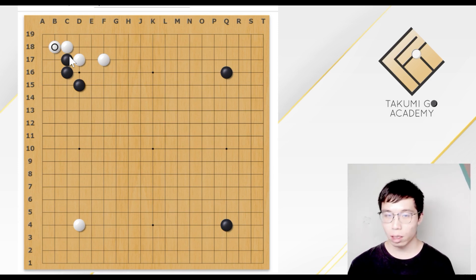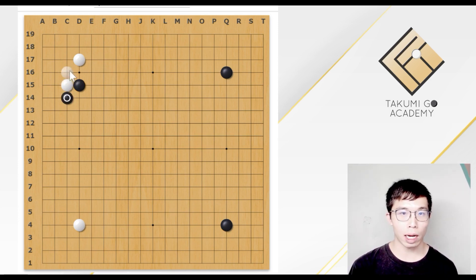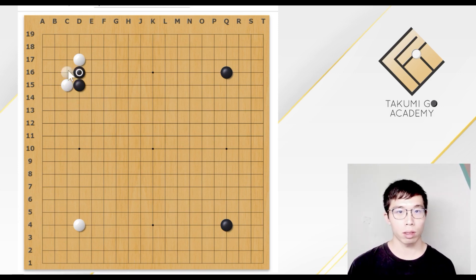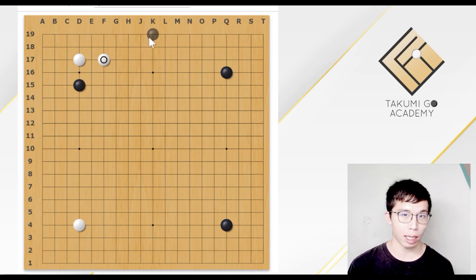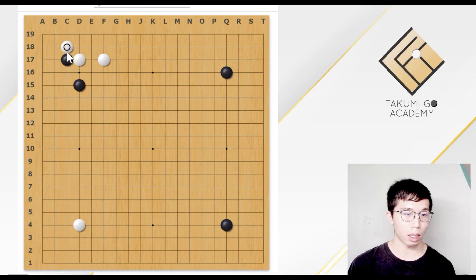The reason is that there are 2 benefits for White. Firstly, the Black is less solid — if you play the attach, after the hane and connect, Black could get a stronger shape. This is the first benefit of playing the direct jump. And secondly, if you play the attach, Black may consider this side. If Black thinks that the upper side is more valuable, this jump could prevent Black from getting into the upper side. So this is a joseki, but today we will talk about this.